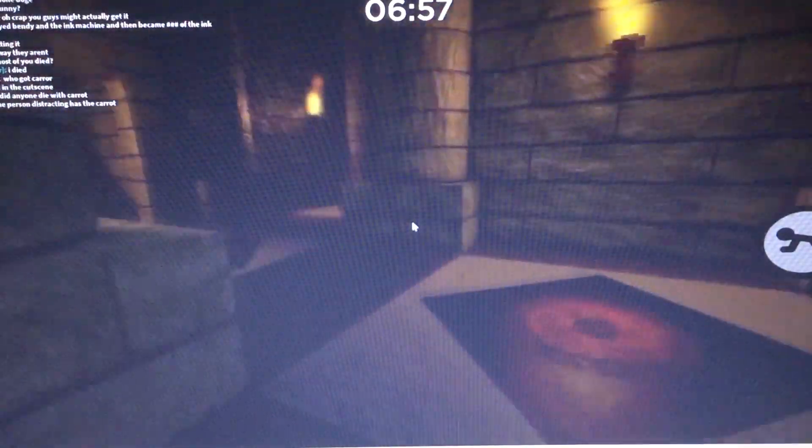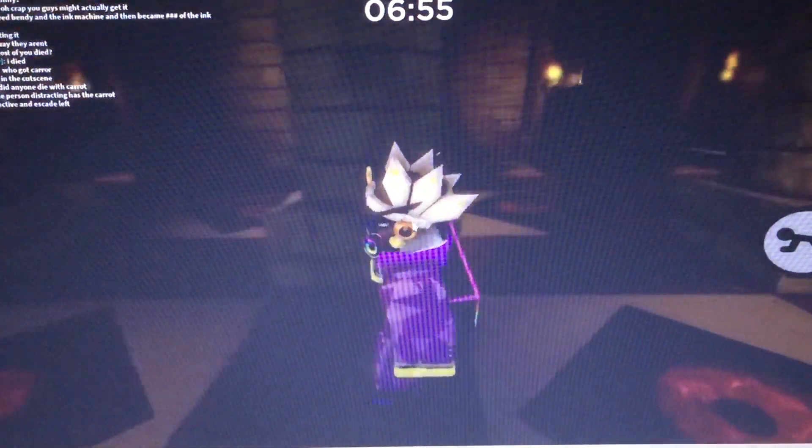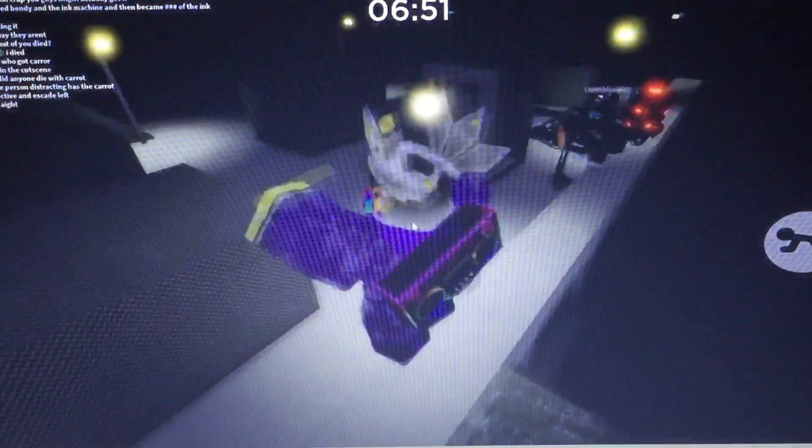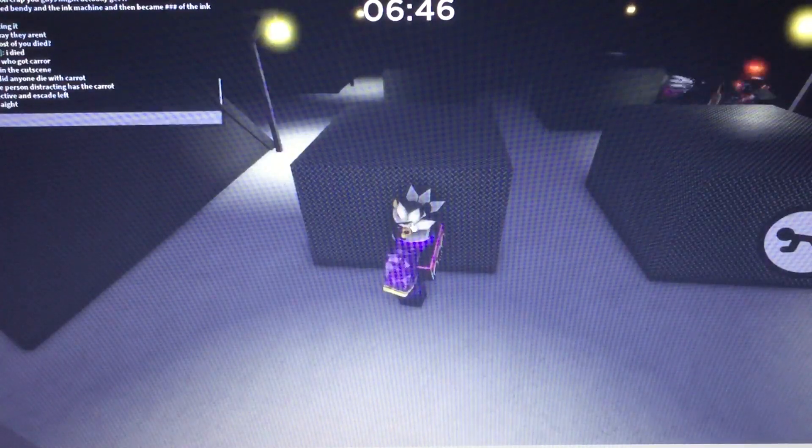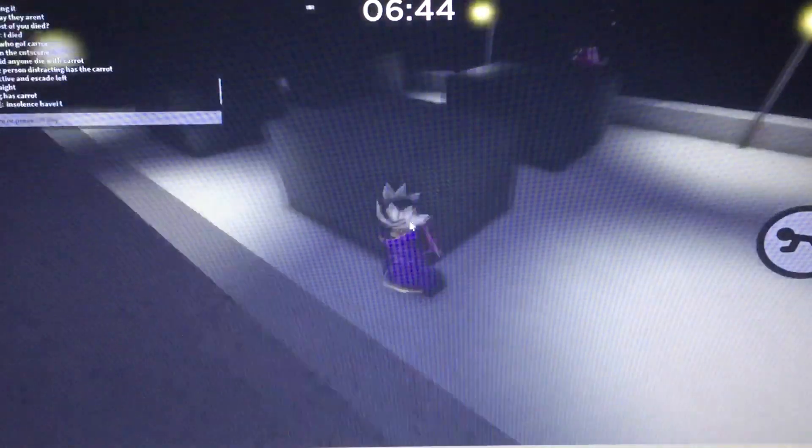Make sure you guys get the correct person — I really want to let you guys know, make sure you give it to the correct person. Pony gets a wooden sword. There's also the pot right there, which is the man you see in chat and in Piggy Book 2, Chapter 10: The Temple.